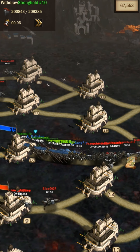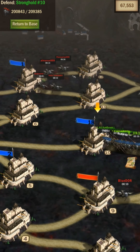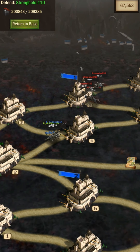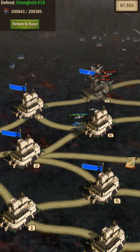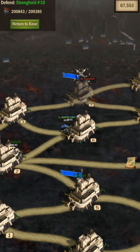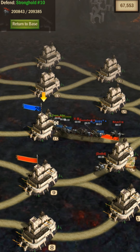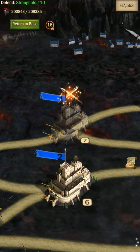They started attacking on the top side, so the call was to recall attacks back to the 10th, keep defending that position, and focus on defending against their side attack first. We already had one person keeping them busy and more joined in. They had people in the 9th, but that was still far from our main stronghold.